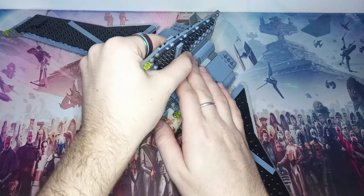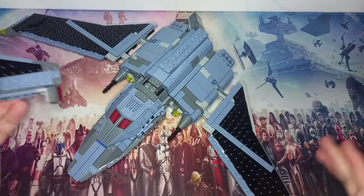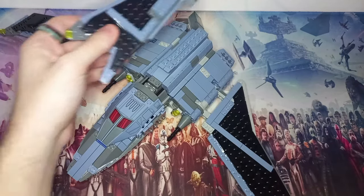The original set fit the four Bad Batch members included, but didn't have Omega — she came in the Justifier — and Crosshair was on his villain arc, so he came on a bike. I've made that bike minifigure scale; it's a recolored BARC speeder on my Rebrickable page as part of a whole wave of speeders, with a second wave coming very soon. So check that out if you want to display Crosshair on it. The clone BARC speeder will also be added as a bonus sixth speeder in the second wave.